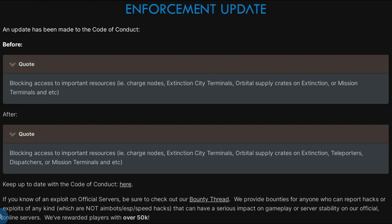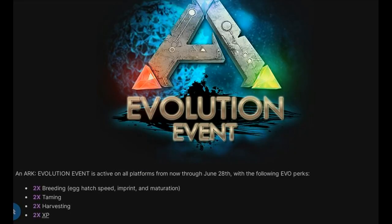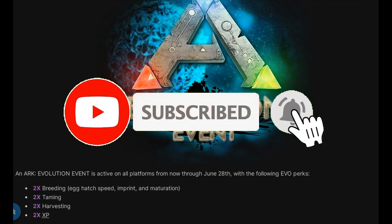Lastly, there is an evo event this weekend. An ARK Evolution Event is active on all platforms through June 28th with the following perks: two times breeding, egg hatch speed, imprint, maturation, taming, harvesting, and XP.